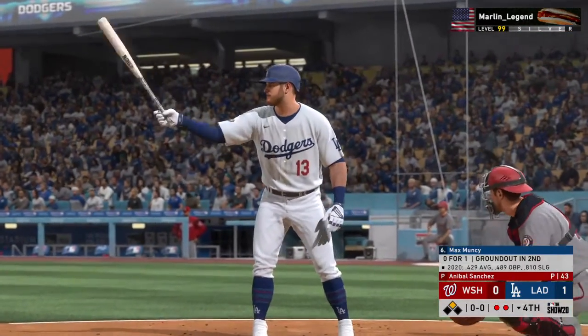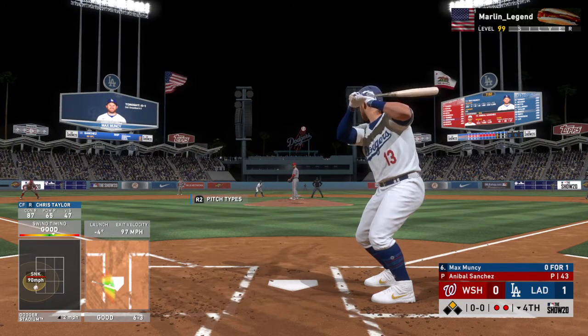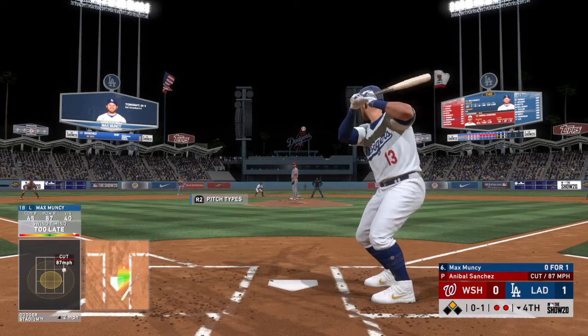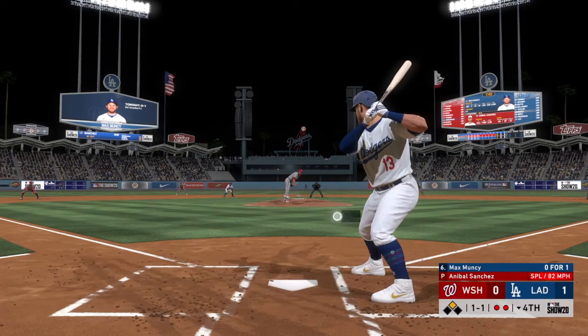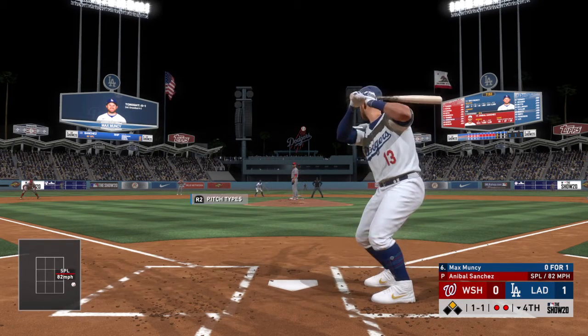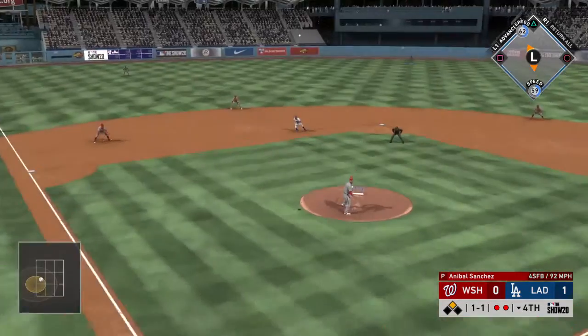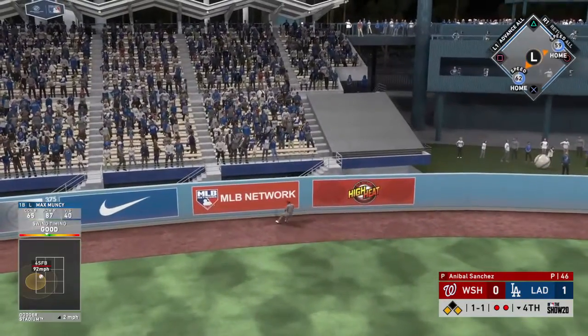Next up is Max Muncy, the first baseman. Sanchez pauses. Here's the first pitch. Starts him out with a cutter and gets him to swing through — strike one. One and one to the Dodgers' first baseman. Here's the 1-1. There's a swing and a high drive into left center field. Robles looking up. And it's gone!